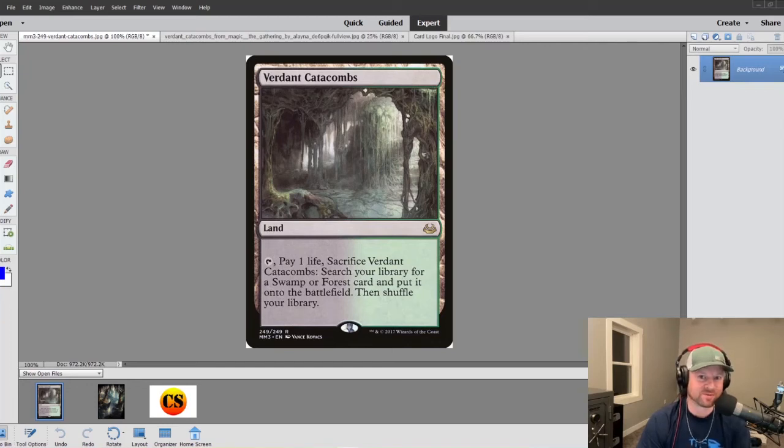Hey, what's up? It's Adam Smith from the Commander Smiths, and it is Proxy Time this week working on Verdant Catacombs. This is my very first Proxy Time video for fetches. I have done four other fetches — you can check those out on Twitter at hashtag Proxy of the Week. This is also coinciding with the Dual Land series. Stick around and see how we turn this Verdant Catacombs into a nice-looking proxy.